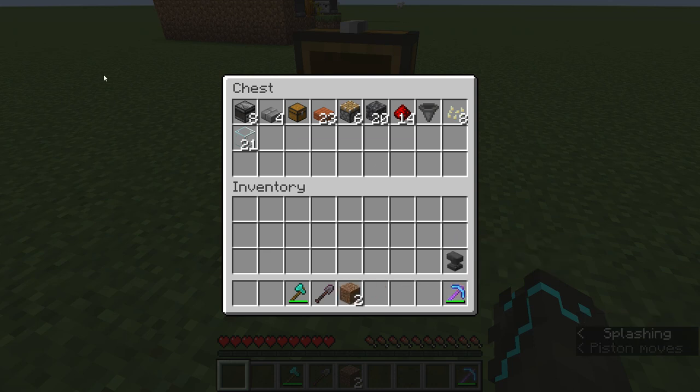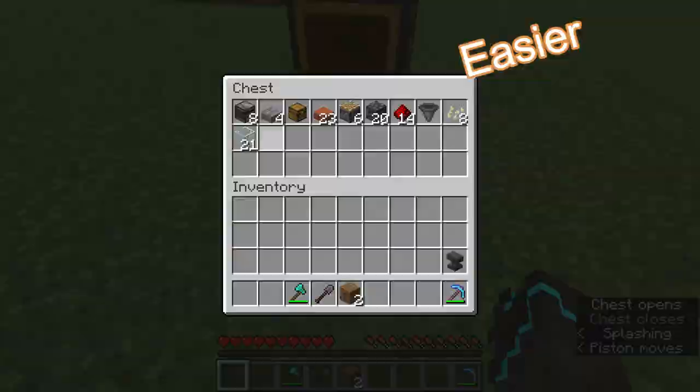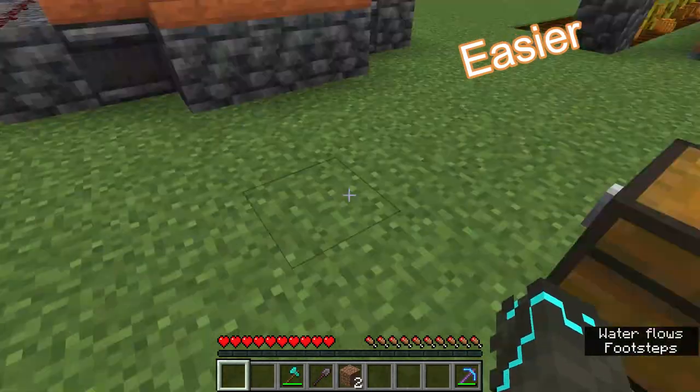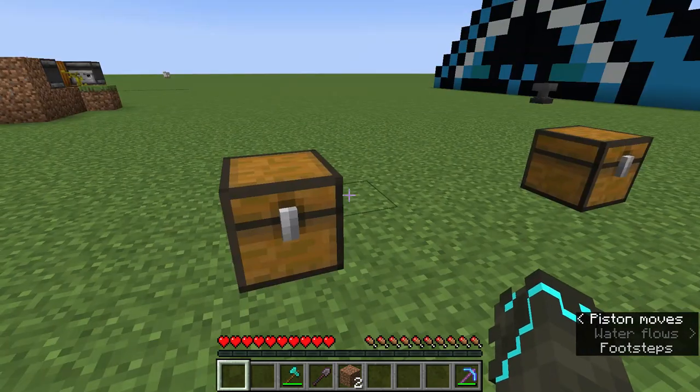The materials that you're going to need — don't mind what's in my inventory, you don't need that — but in the chest, these are the things that you're going to need. I'm going to build this in survival just to show you how easy it is.